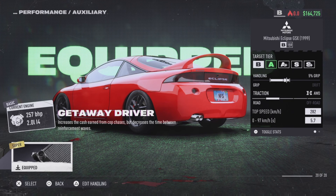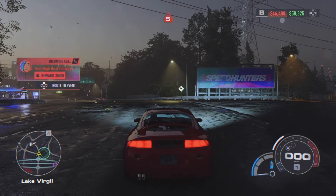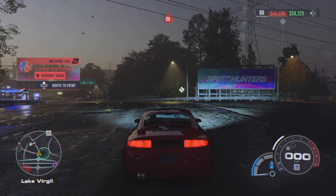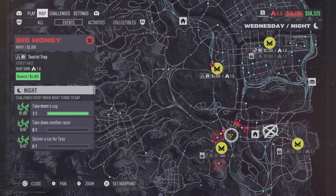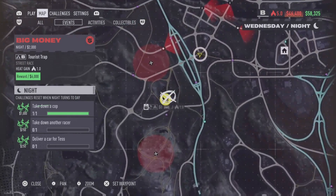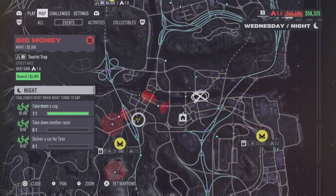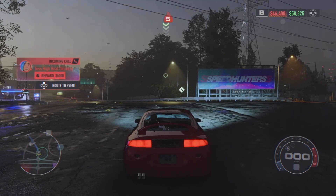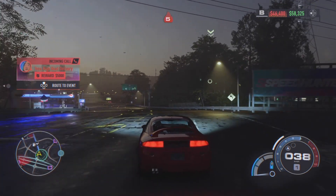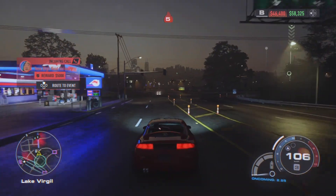Once you've done that, leave your garage and open your map. Always make sure you have heat level five. There is another location in a tunnel but it's very slow — I prefer this location because it's the fastest one. Take a screenshot of the spot I showed you on the map.